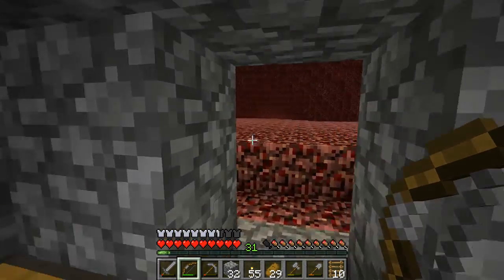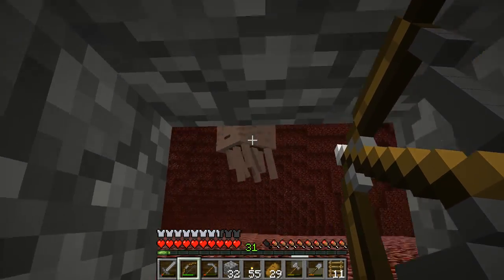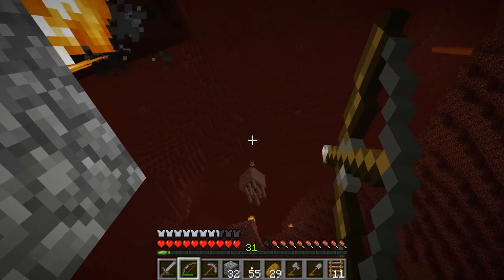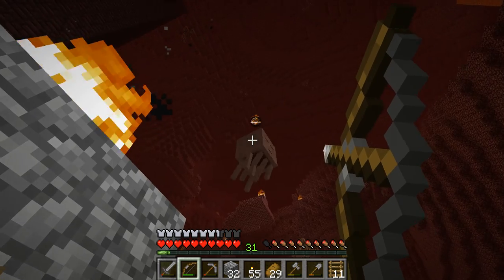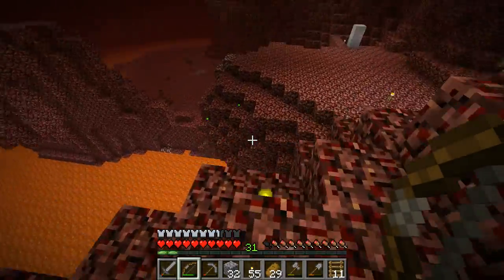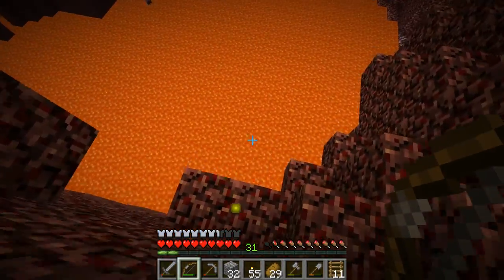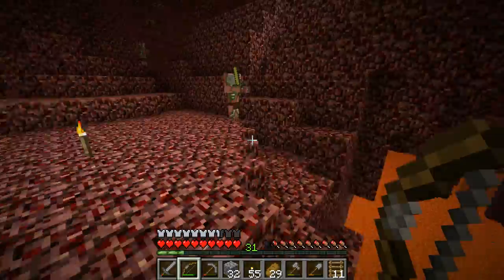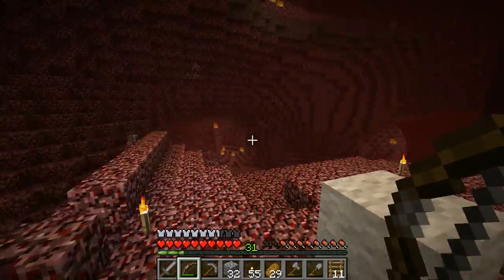I just realized that ghasts can destroy nether brick — I wonder if that's actually true. There's a ton of ghasts spawning and I don't know why. I think it's because I'm on hard mode, though I read somewhere that hard mode doesn't actually spawn more ghasts. Did we get any ghast tears? That ghast is a bit too close to the lava — it might have burned up. Maybe it didn't drop anything since not all ghasts drop stuff.